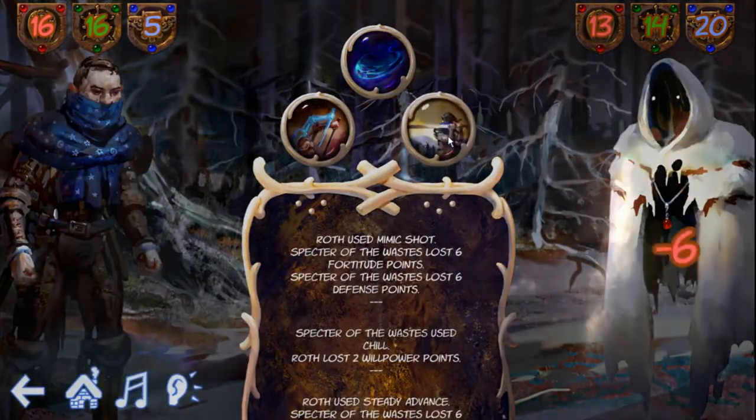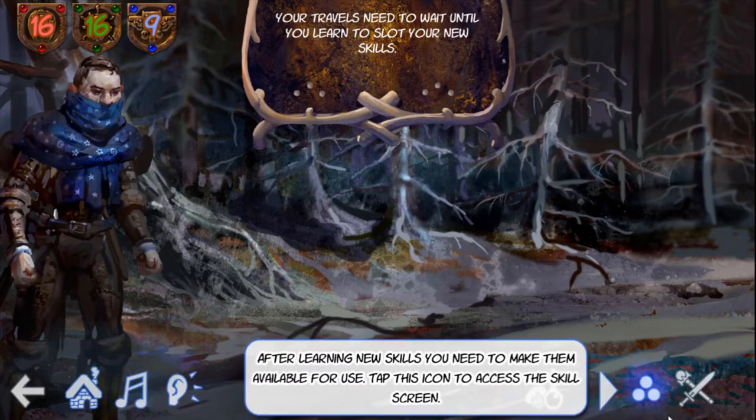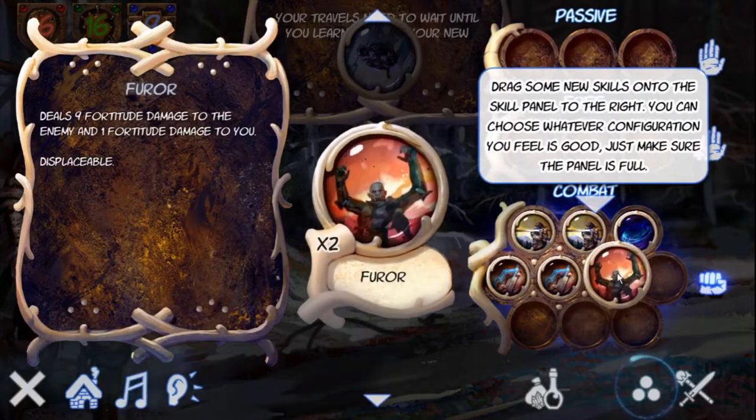Let's speed this up. At a certain point in the tutorial we learn new skills: Doom and Fuhrer. Our skill tab becomes available and we have to slot in the newly learned skills. There are ten combat skill slots. At the very start of the game only four of them are filled, but that is only due to the fact that we do not start with a sufficient amount of skills. Throughout the game all ten slots have to remain filled.